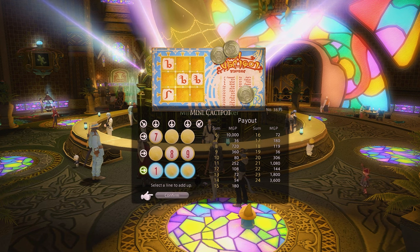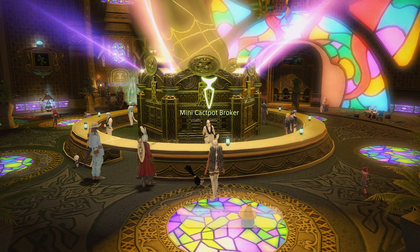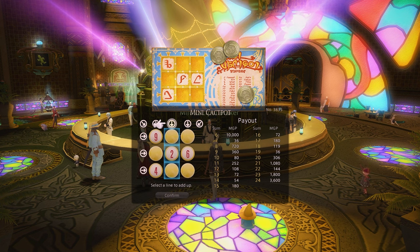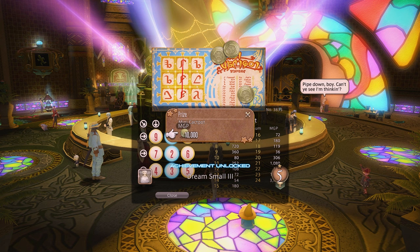Your daily acquisition of MGP can be done from the daily Cackpot, which will cost you 10 MGP with the chance of winning 10,000. There is a trick here to guarantee that you get 10,000 if it shows up, which is the Y method. You essentially create a Y when choosing numbers, and you'll always reveal enough of the card to determine the winning spot for the 10K.